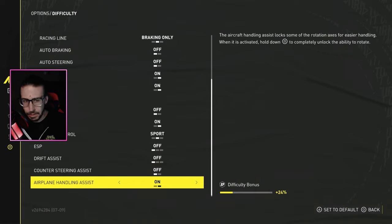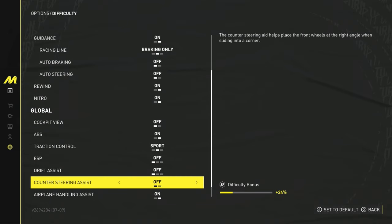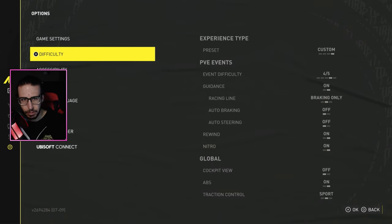Some people might like counter steer assist or drift assist. I personally tried drifting with those assists on and couldn't keep the car stable. I turned them off — no problem. I'm also used to driving without assists. So that's what I'm running for the global settings under difficulty.